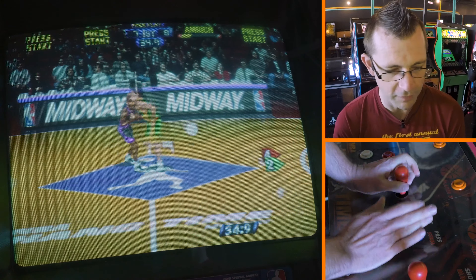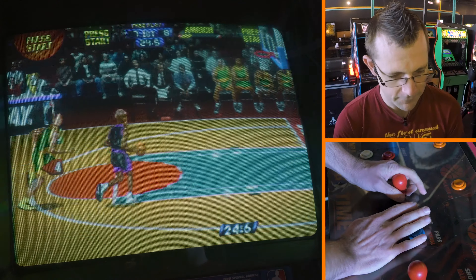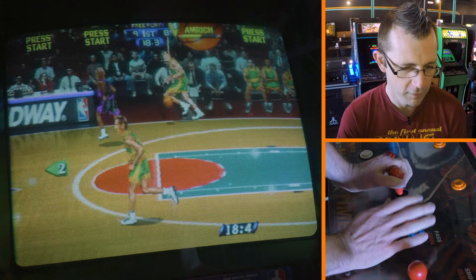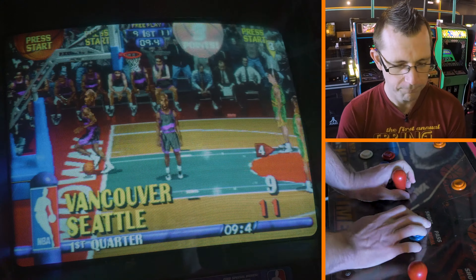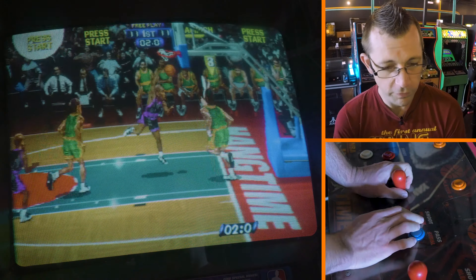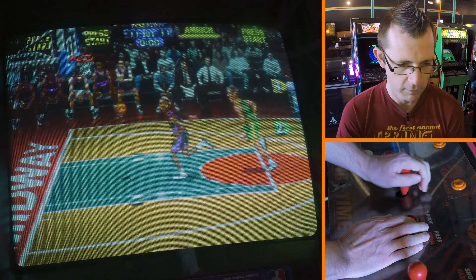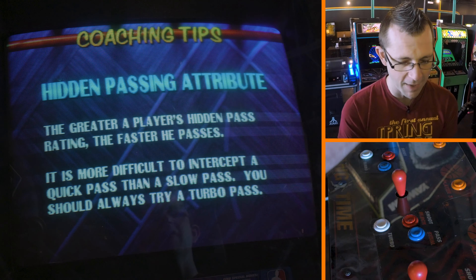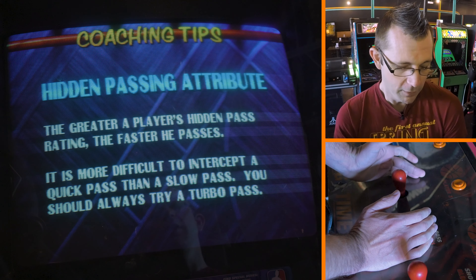Of great note in this game, the computer absolutely cheats. This is primarily a zoning game, which means you want to control your space on the court. On defense, you just want to maintain your position in between the basket and your opponent. If you maintain that distance between the opponent and the basket, when they go to shoot, their shot percentage goes way down. That's really how you defend in this game.